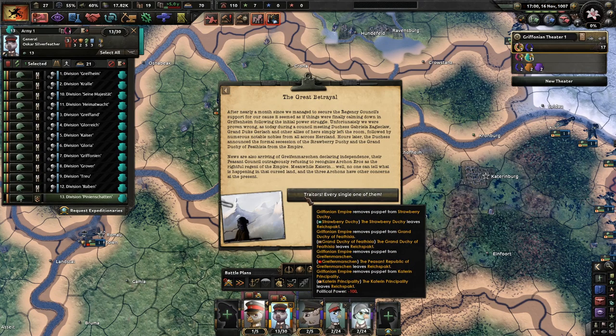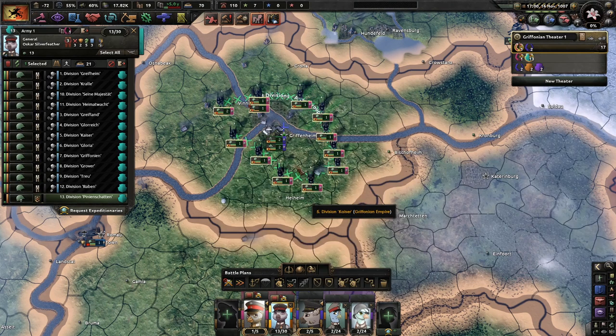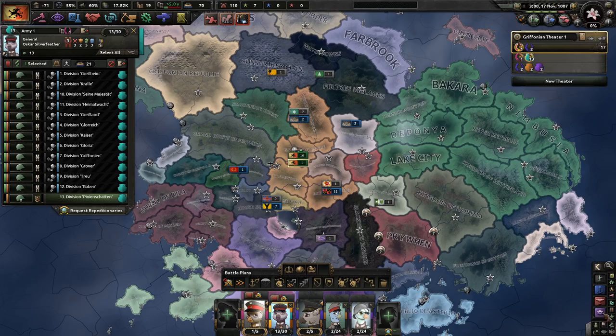No, no, no. After nearly a month since we managed to secure the Regency Council's support for our cause, it seemed as if things were finally calming down in Gryphonheim following the initial power struggle. Unfortunately, we were proven wrong — today during a Council meeting, Duchess Gabriela Eagleclaw, Grand Duke Gerlach, and other allies simply left the room, followed by numerous notable nobles from all across Herzlund. Hours later, the Duchess announced the formal secession of the Strawberry Duchy and the Grand Duchy of Fethystria from the Empire. News were also arriving of Gryphon Martian declaring independence, their peasant council outragiously refusing to recognize Archon Eros as rightful regent. I knew this would happen. Independence. The Reich's Pact is falling apart.